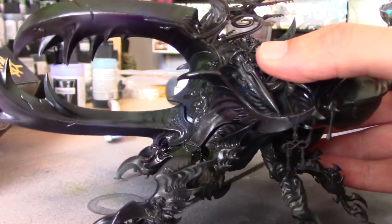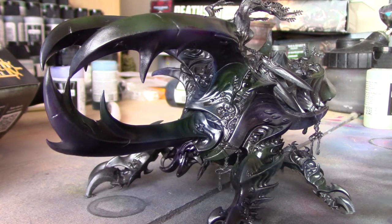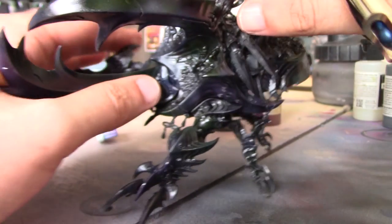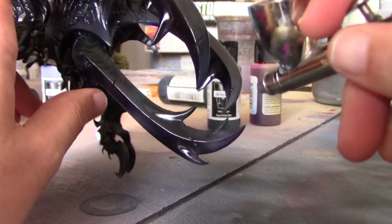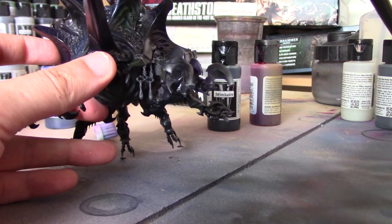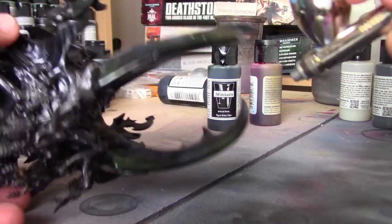Now that that's dry we can start coming back in with Coal again and do some subtle highlights. This is going to be a turquoise-blue colour — I'm going to focus on more of the tips, corners, and sharp edges of the model with this highlight. We're not going anywhere near the purple or magenta areas now — just applying these onto all the blue and green parts of the model. It's just a case of working around the model applying these subtle highlights.